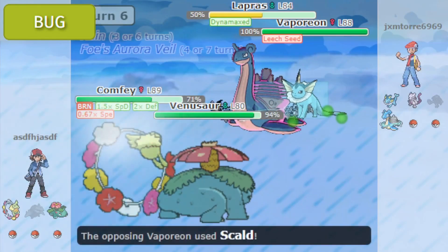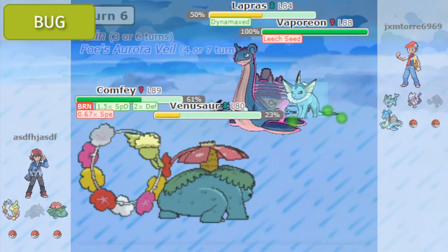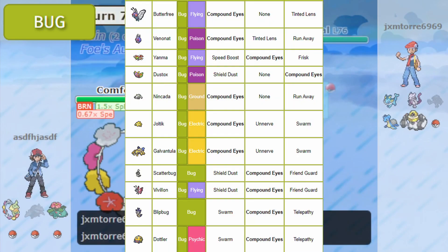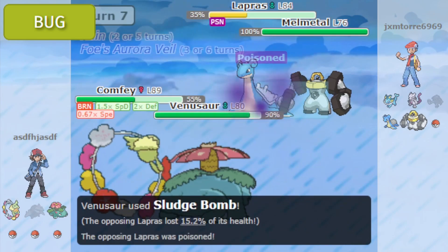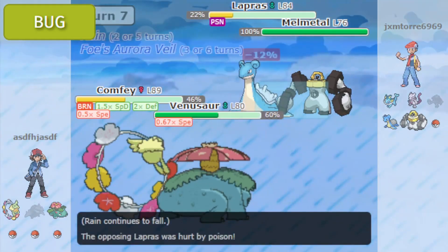Now onto the abilities. Some notable bug abilities are Compound Eyes, which raises the Pokémon's accuracy by 30%, and Tinted Lens, which powers up not very effective moves. Unfortunately, these abilities aren't widely distributed. There are 11 Pokémon that can have Compound Eyes as an ability, and truthfully I would pick Compound Eyes for almost all of them. Compound Eyes is an amazing ability — being able to increase the accuracy of moves like Sleep Powder can very well spell disaster for your opponent.